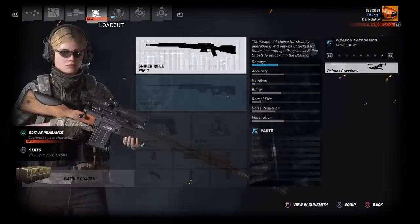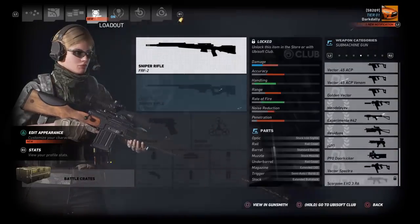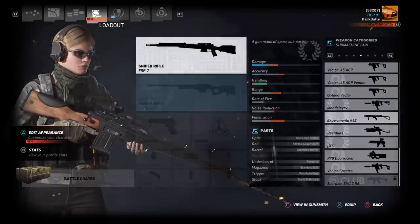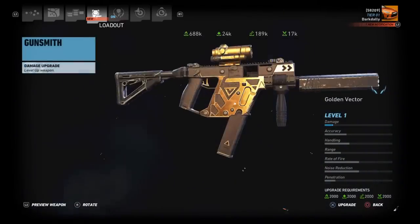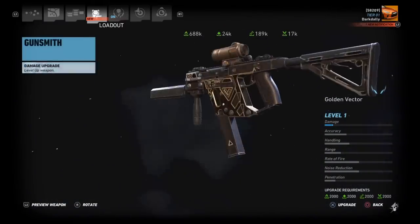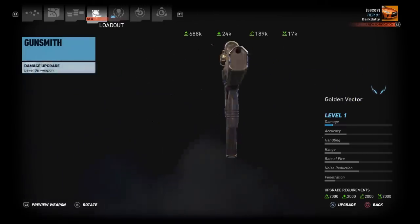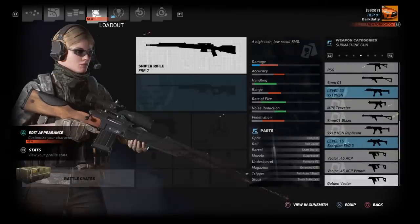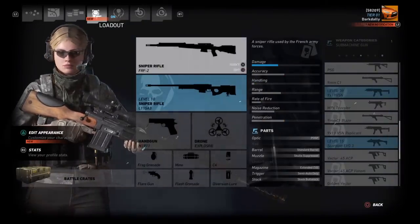There was one more weapon I got which I think comes from the new crates — the golden vector. I haven't seen it before. Here we go — a pretty snazzy-looking golden Vector, I gotta say.